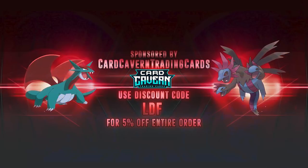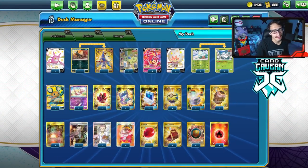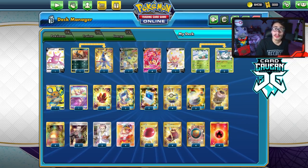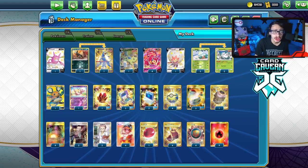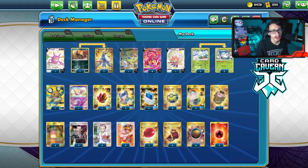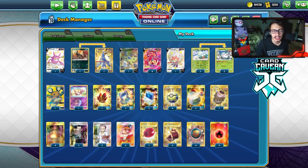Shout out to the sponsor, CarCabin TCG. As always, guys, if you're ever looking to get any PTCGO pack codes, get them over at CarCabin. CarCabin sells codes online for the cheapest. So if you guys want to pick up any set codes like Chilling Rain, Battle Style, Sword and Shield Base Set, or if you're looking for any pre-release kit codes or GX or V promo codes, get them over at CarCabin. And at the checkout, use my discount code LDF for a 5% discount on your purchase.